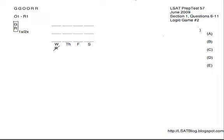This is test 57, game 2 — the actors game. It's an ordering game. We know this because we have the days of the week Wednesday, Thursday, and Friday, on which we're going to have the six actors G, G, O, O, R, and R.